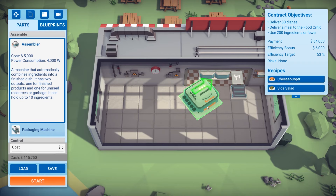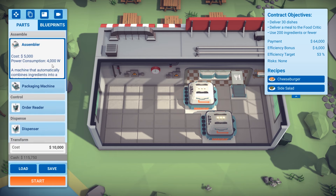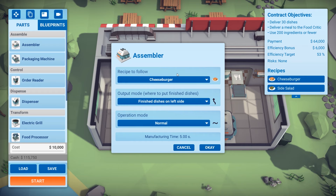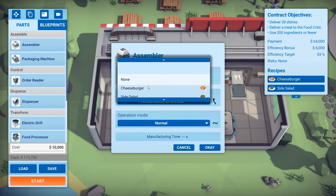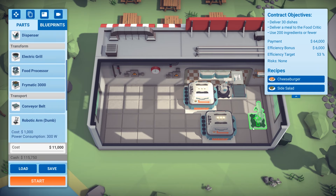Let's go through each of the steps. We need an assembler to make the individual things — I think that's the best way of putting it. So this will make our cheeseburger — no, actually, this will make the salad. Let's make that the salad and we'll make this the cheeseburger. Then we need the output area — this is where you deliver your completed dishes, so we're gonna need that.